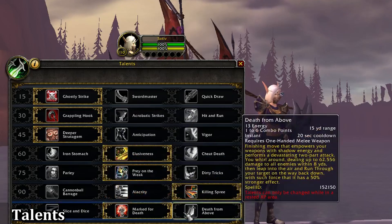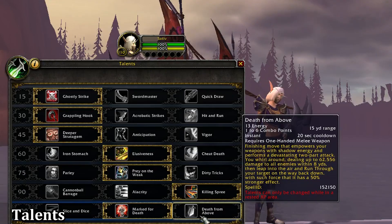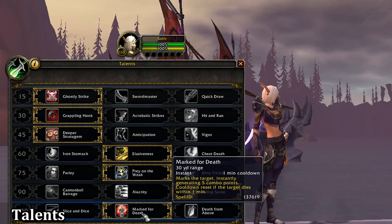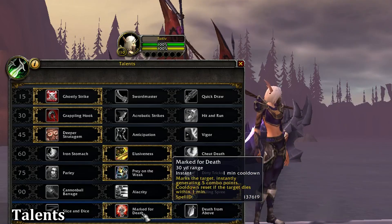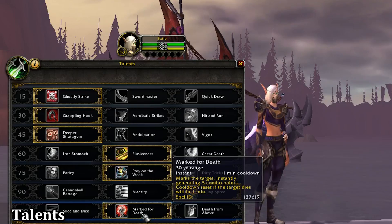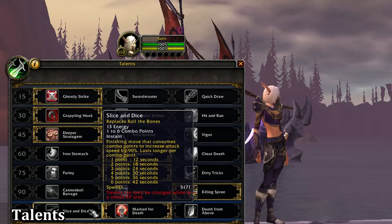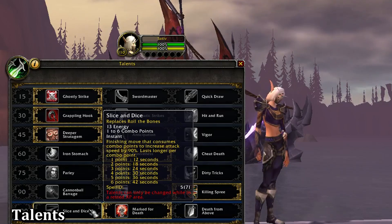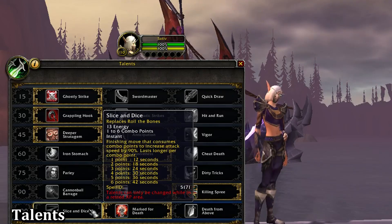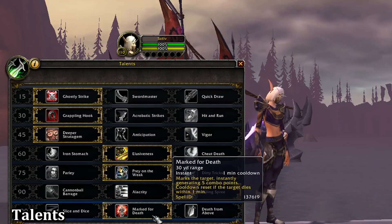Finally we have Slice and Dice, Mark for Death, and Death from Above. Death from Above is nerfed in PvP and only does 25% increased damage instead of 50%, so DFA really isn't worth investing your talent choice into. Mark for Death is a really solid choice for opening — I like to Mark for Death and Roll the Bones from Stealth before I Cheap Shot so I can have a buff active and not worry about it midway through my opening rotation. Slice and Dice replaces Roll the Bones, so if you're not a fan of the RNG, it's a good choice, but even in PvE with 100% uptime, Slice and Dice is a DPS loss over Roll the Bones. Personally, I feel Mark for Death is the talent of choice in this tier.